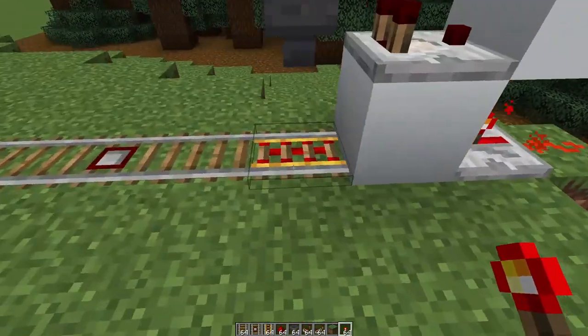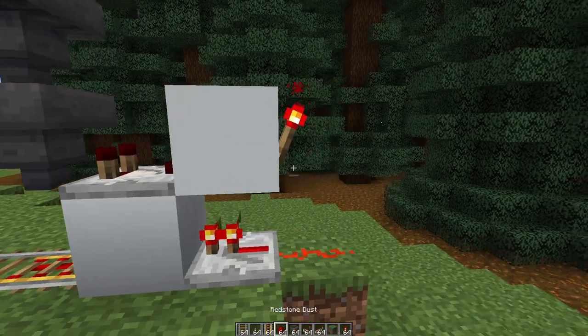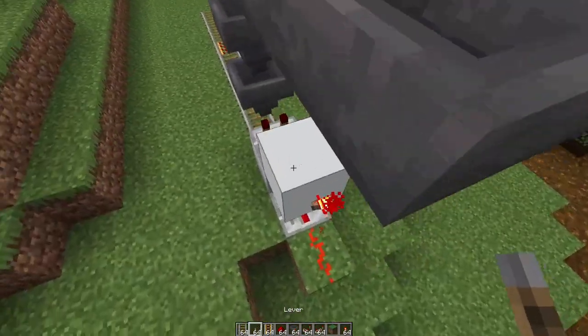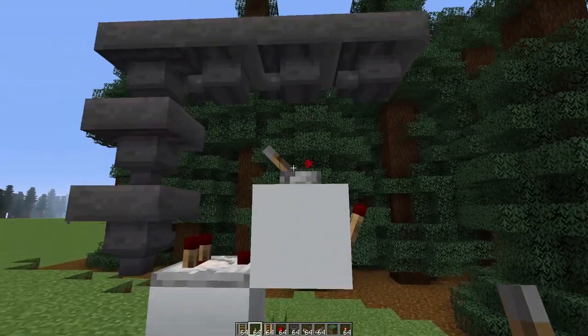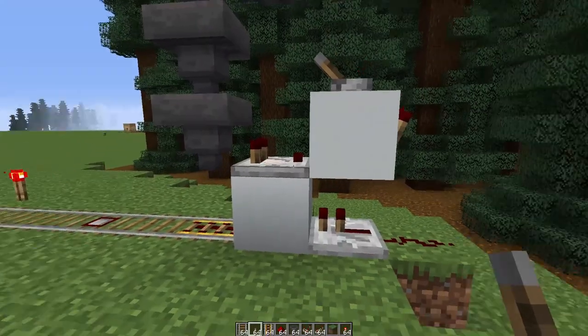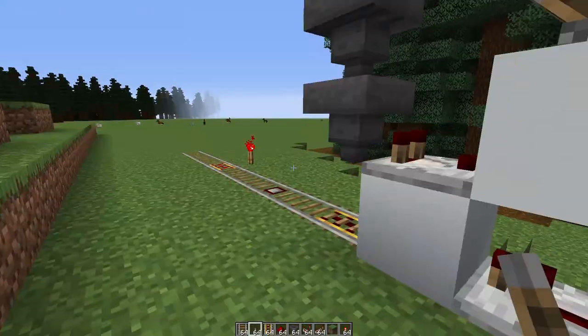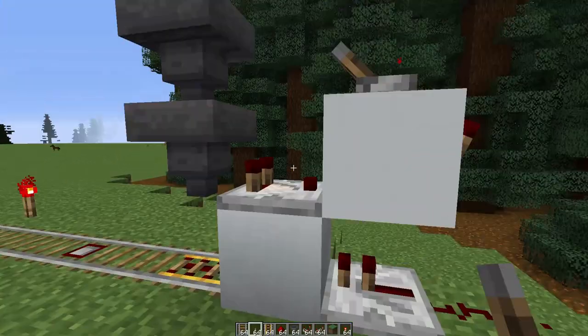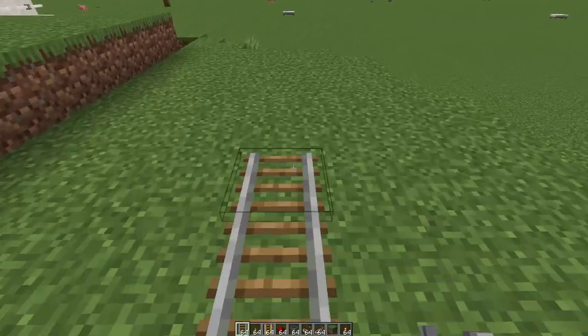You grab a redstone torch and you have a fired circuit. You can also grab a lever and put it on top so at any time you can turn the whole system off. That way it's not just running all the time and you don't have to destroy the minecart — that can cause lag.